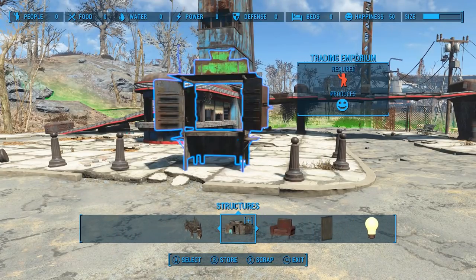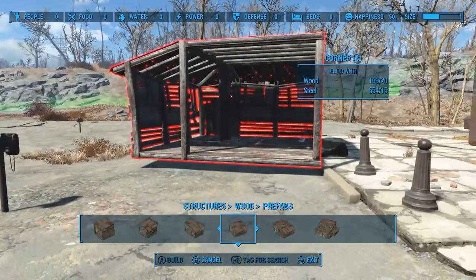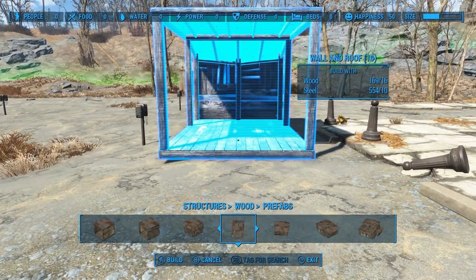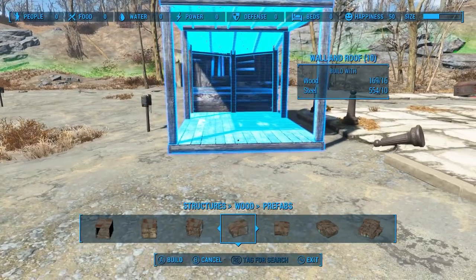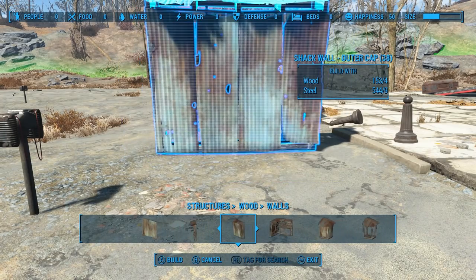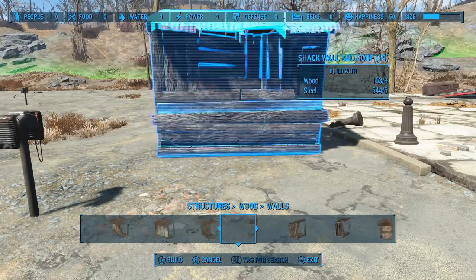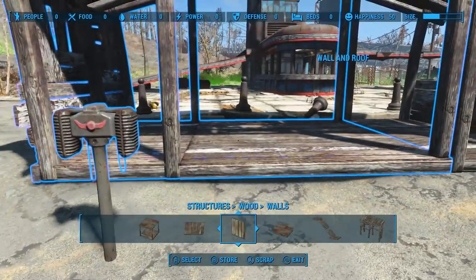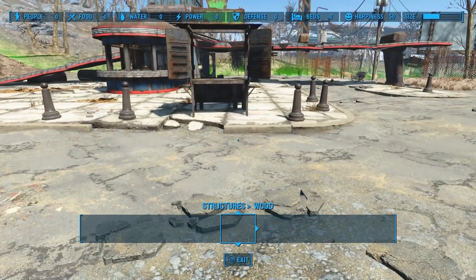I'm gonna pull it out and we're gonna do something a little different with it, just to kind of give you an example of things that you can do. For example, you could build a little structure. Let's see what we got in the prefabs — let's use this one right here. And then let's go to walls. Yeah, we can just use this one right here. And then you can do things like put walls right here and right here. But here's the idea — let's get to the idea here.